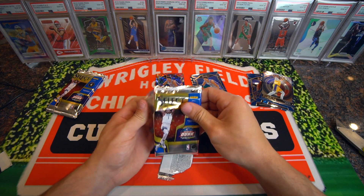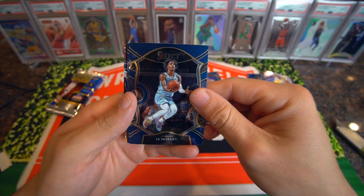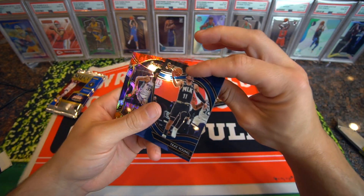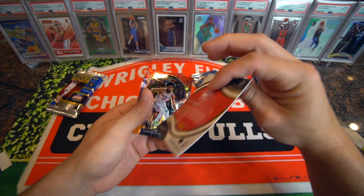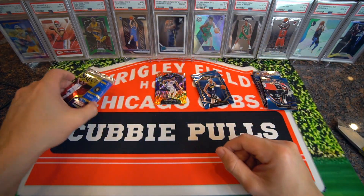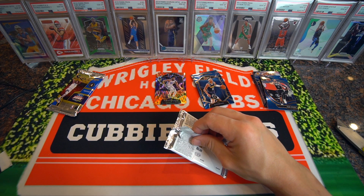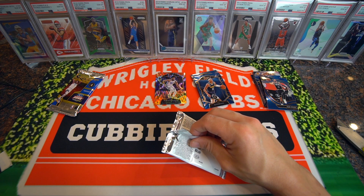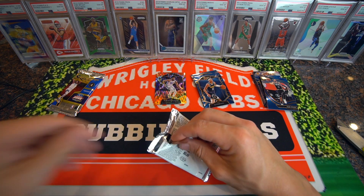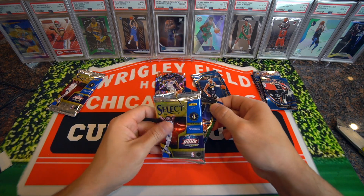I want to thank you guys for watching. Alright, we got Ja Morant concourse, RJ Hampton. Got a Trey Young Courtside — that's pretty cool. Marvin Bagley with another print line — that's unreal. Yeah, that's kind of unfortunate. Those — I forget what those are called — the turbo charge? No, that's an insert. Flash prism maybe. That's probably our two flash prisms.